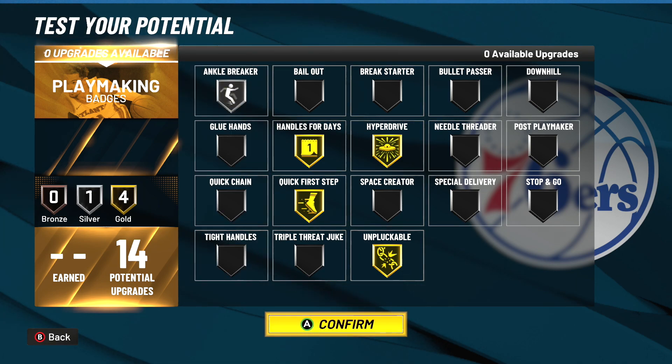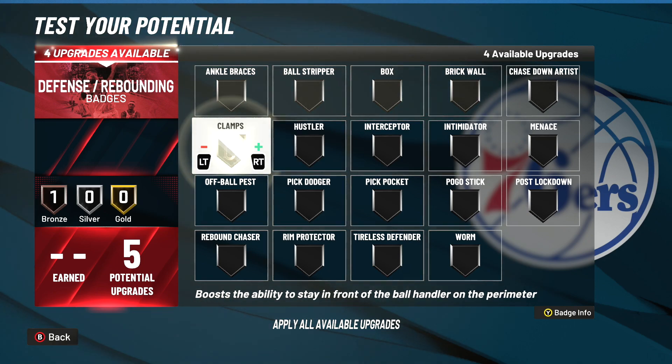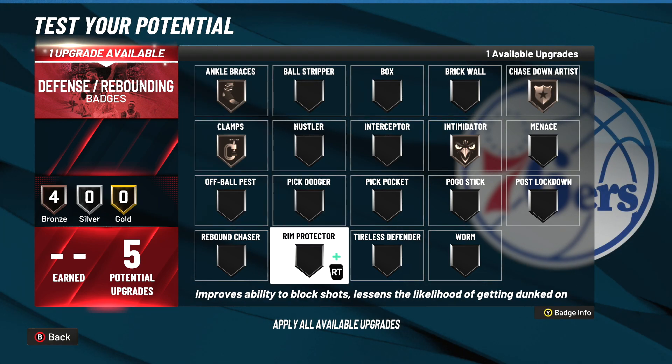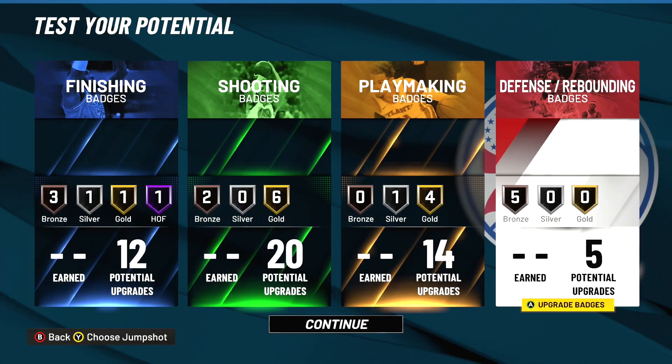For my five defensive badges, we're gonna have to rock with a lot of bronze — bronze here, bronze here, bronze, bronze — so I ain't falling over anything, and then bronze rim protector. This is probably what I would do. Hopefully you enjoyed the video; this is gonna be my new point forward. If anybody takes this build and doesn't say where they got it from, I'm gonna be pissed. Until next video, I am out.